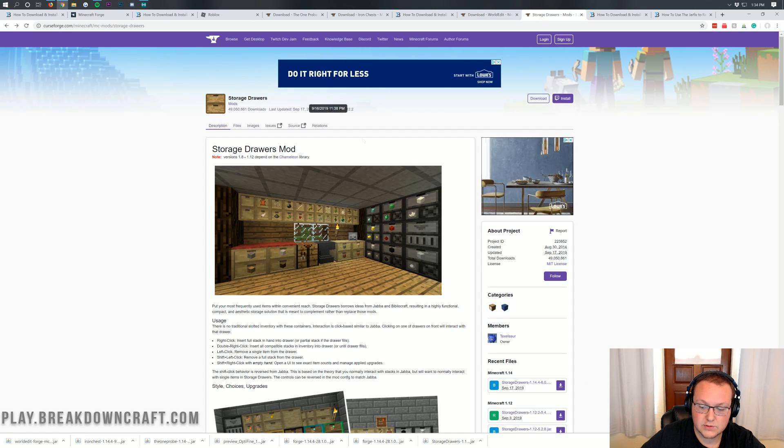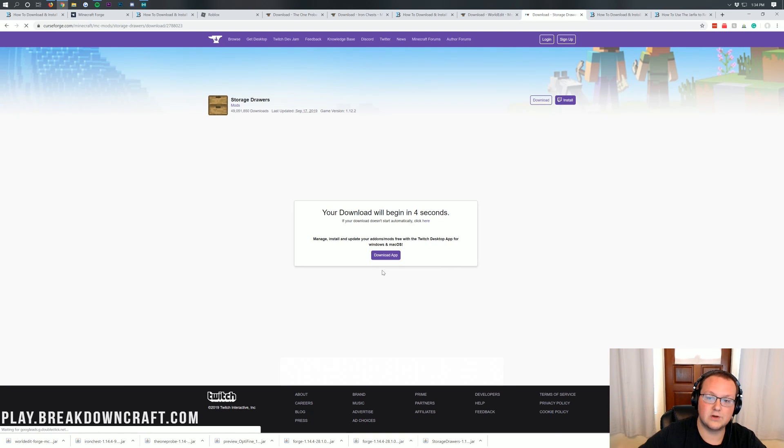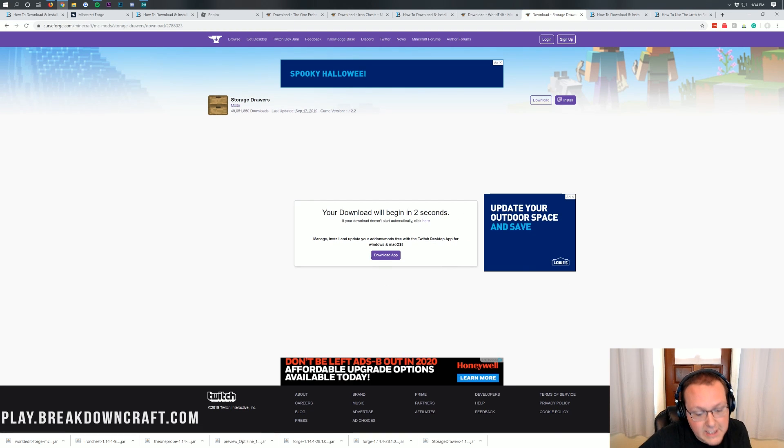Last but not least, we need to download Storage Drawers. On the right-hand side, we have Storage Drawers 1.14.4 in the title, and it's also under the Minecraft 1.14 section. Click the purple Download button and it will go ahead and start downloading. We're finally done downloading our mods — we downloaded quite a few there.